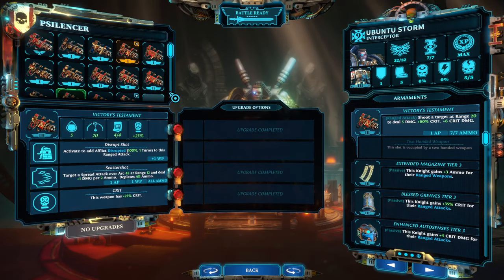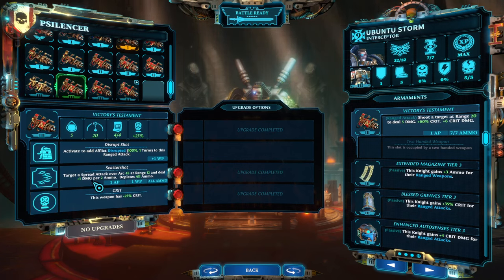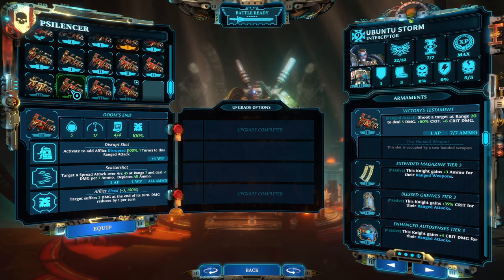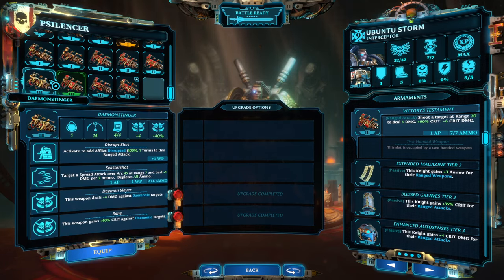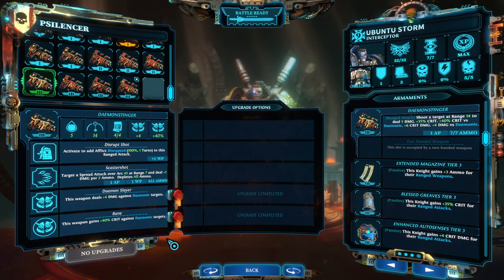For the ranged weapon we're going with a psi lancer. Victory's testament is a good one simply due to the range it has, plus a nice crit and overall good damage. You could go for others — they are perfectly serviceable. One I like is Demon Stinger, which has a little bit less range but allows you to deal really high amounts of damage against demons.